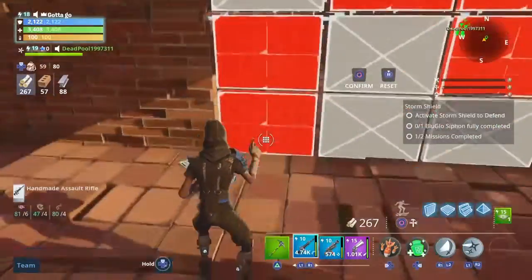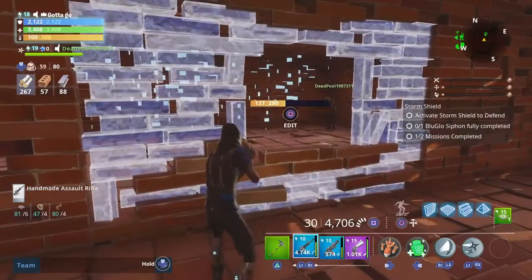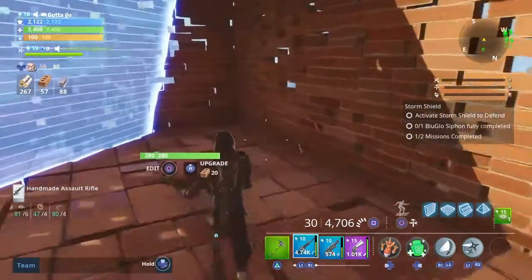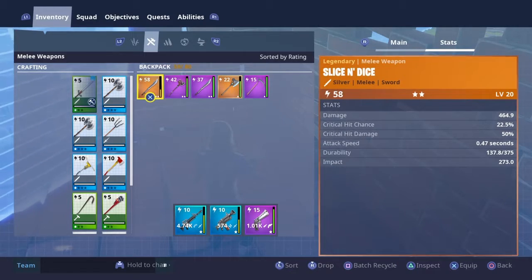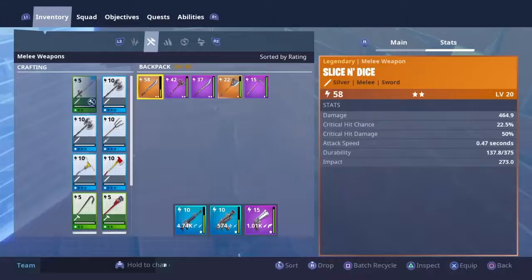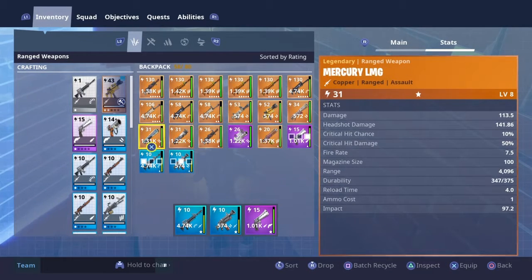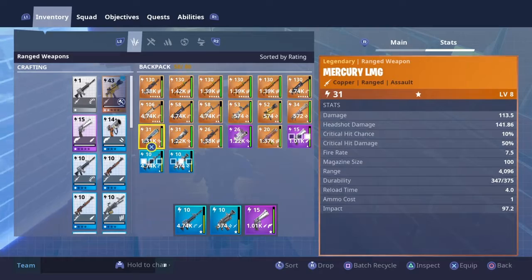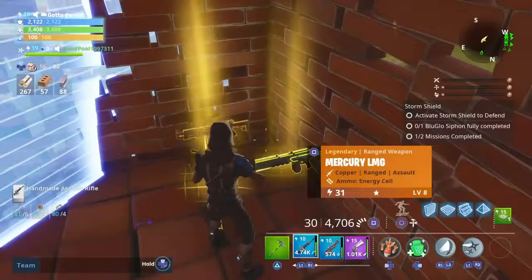I want to trade for that back — let's trade for that back. Okay, okay. I'll drop the trade for the 106 smoky. Oh, I'll drop the 58 slice and dice, and an obsidian — thank you — a mercury LMG and a 31 vintage celebrator.